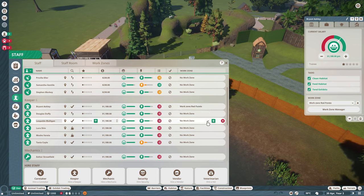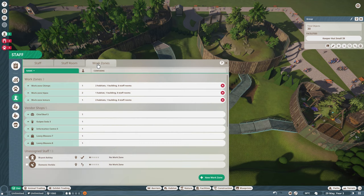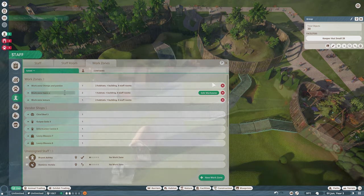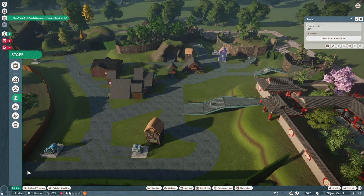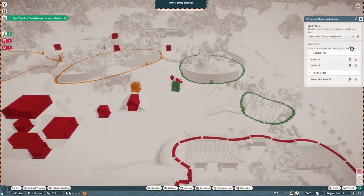What is cool about this option is that you can streamline and make even more efficient zoo designs, because using work zones means you need fewer keepers. I can group up some of these habitats and keeper huts into larger zones and fewer zones, and this is still going to be very efficient. This gives me the ability to cut down on the number of personnel by 50%, making more efficient zoos and making them more profitable.